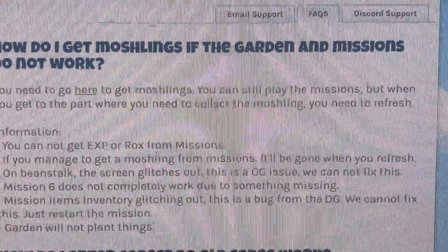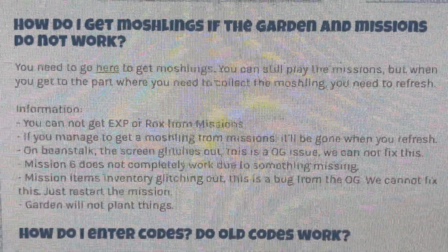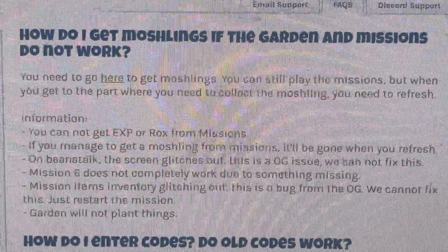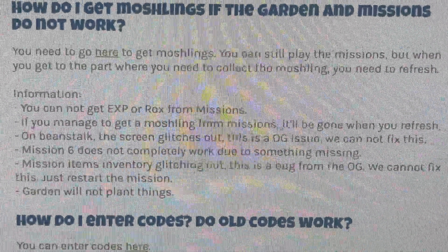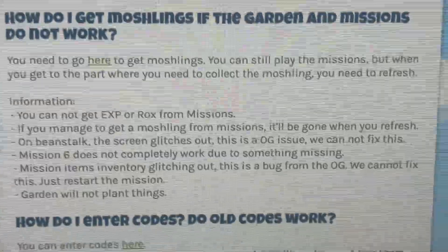Mission 6 does not completely work due to something missing. Mission 6 inventory glitching out — this is from the original game, we cannot fix this, just restart the mission. The garden will not plant things, so unfortunately the garden will not be planting. So without further ado, let's just click here and get our moshlings.